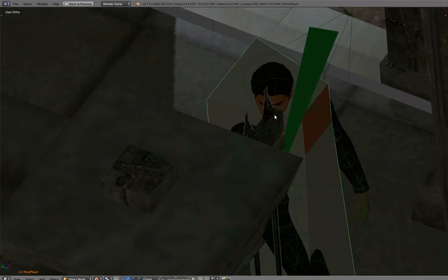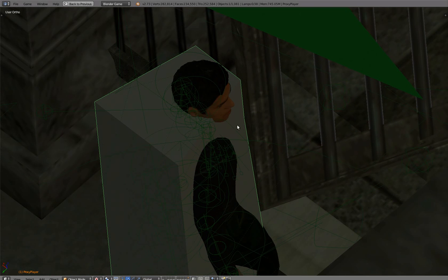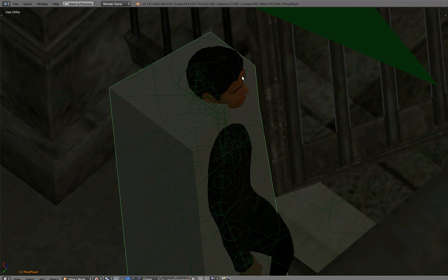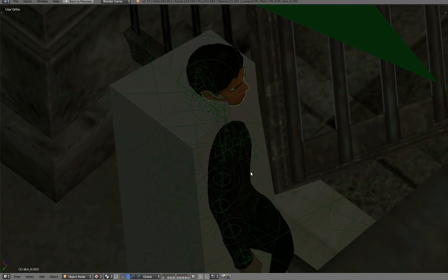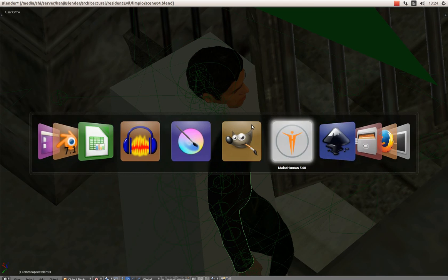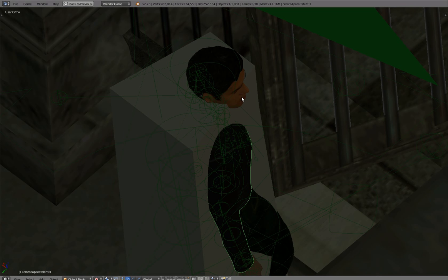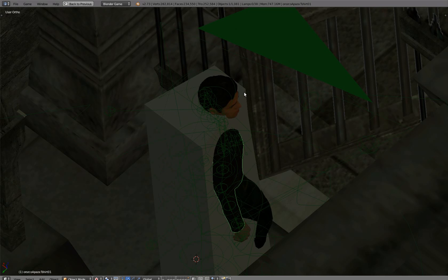Some of these textures and models are mine — for example, this is a model of my avatar. I created the body using MakeHuman, and the head I made using sculpting.